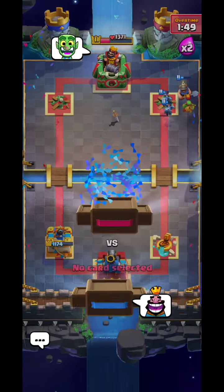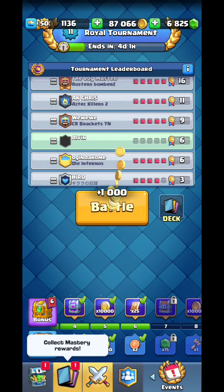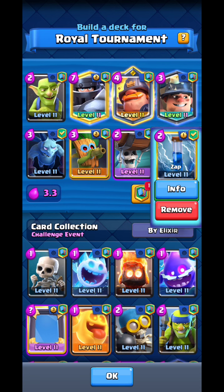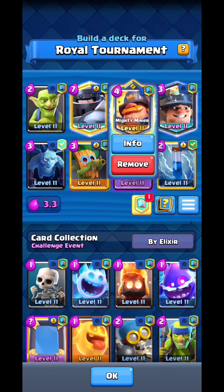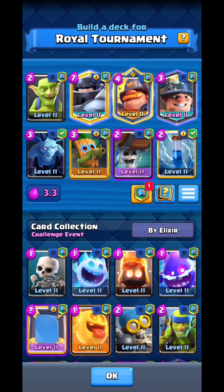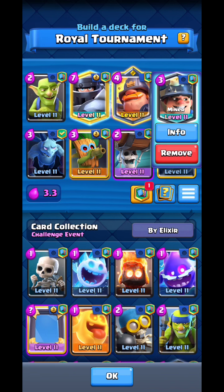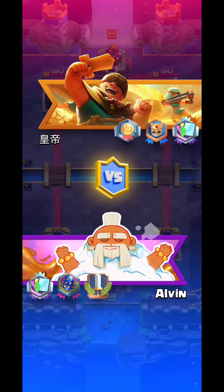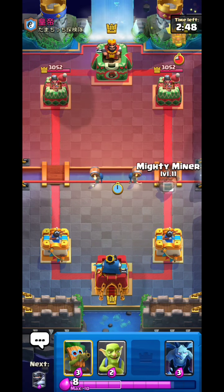Against Log Bait, first tip: make sure not to give Rocket value. Second tip: try to use Goblins for the Goblin Barrel instead of the Zap, because by using Goblins you can get a counter push. Third tip: use your Daddy Miner with the bomb for Goblin Gang, because surprisingly the Daddy Miner's bomb is actually decent against Goblin Gang. Fourth tip: use your Miner to snipe Dart Goblins, Princess, and Firecracker so they don't stack up and ruin your day. Fifth tip: use your Minions to distract the Inferno Tower.